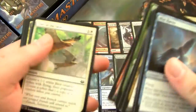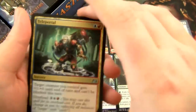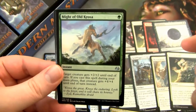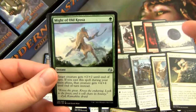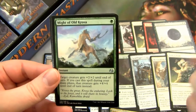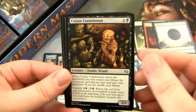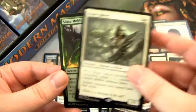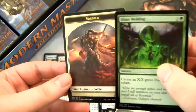This is still a two-Mythic box, which is unbelievable, man. I always get freaking two-Mythic boxes with these. Might of Old Krosa — I'm not going to put that in my pile, but it is a card that needed a reprint, which is pretty cool. And we have a Corpse Connoisseur and a Blade Splicer, which is a good card. Foil Slime Molding and a Soldier.